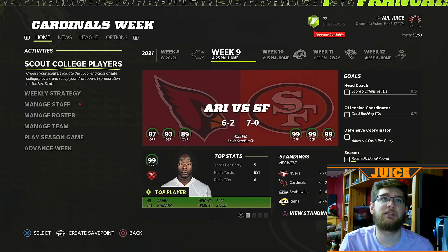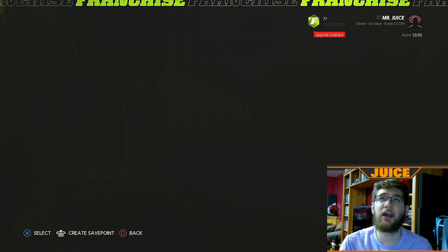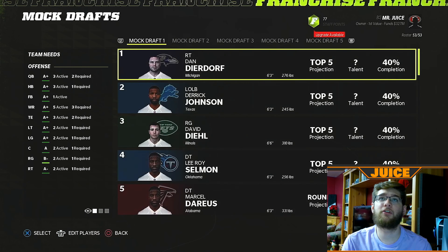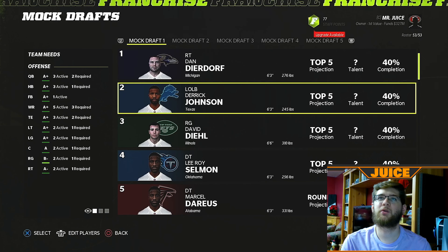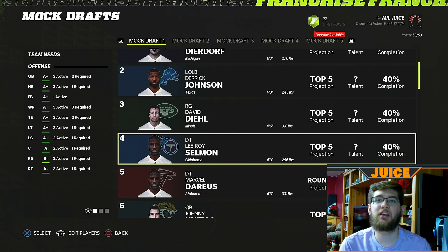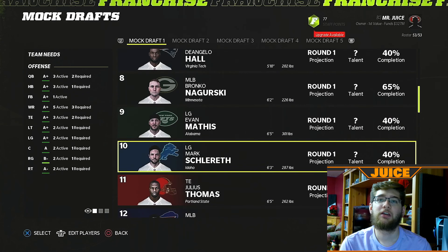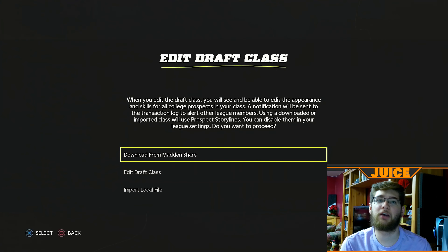The other stuff is just maintenance. We've got some staff points to spend. We need to take a look at the mock drafts that came out during the simulation. The first mock draft came out around week three or four. It has Dan Deardoff going number one, Derek Johnson number two, David Deal going three, Leroy Selman four, Marcel Darius, Johnny Unites, D'Angelo Hall, Bronco Nagurski. That's the first batch of mock draft.